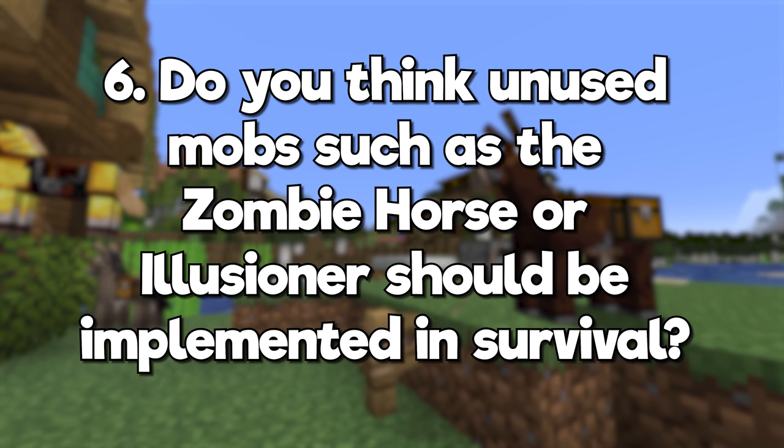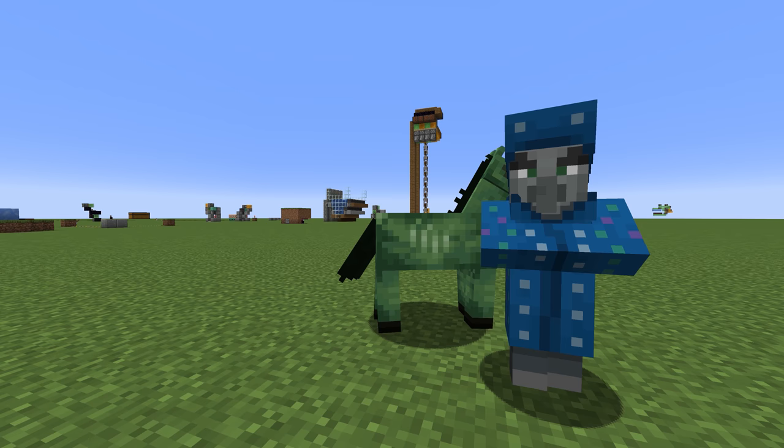Do you think unused mobs such as the zombie horse or illusioner should be implemented in survival? I think the illusioner is more of a pain to fight than anything, but zombie horses are pretty cool. I wouldn't mind seeing them in survival.